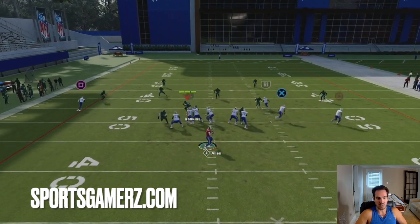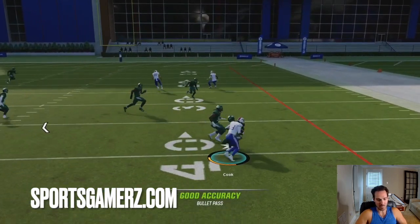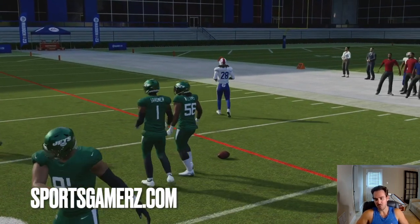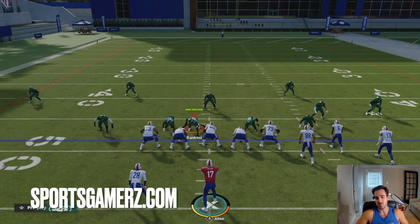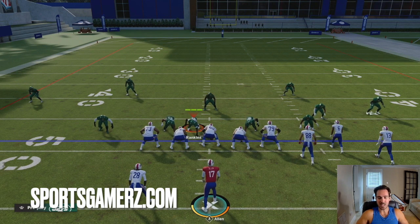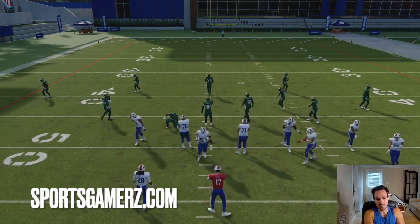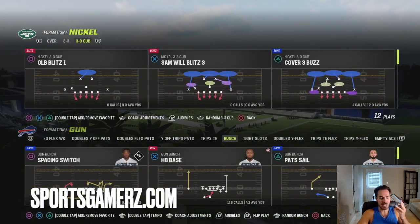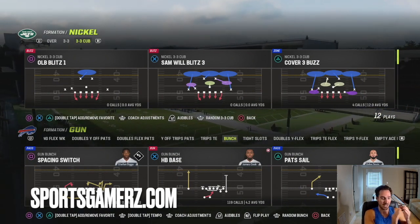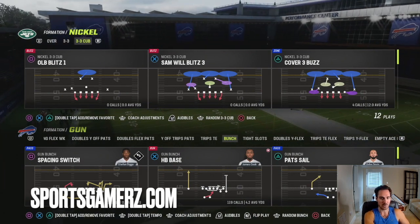The other thing you really want to do with a play like this is make it a quick hike play. You want a play where at most you make one or two adjustments — maybe one hot route, maybe motion one guy a step or two — but you want to make it so that the defense doesn't have time to set up a bunch of adjustments. You can quick hike them and you have a money play. With these three principles, you're going to be dominant on offense in Madden 24, I promise you guys. If you enjoyed this video, smash that like button. Until next time, it's your boy Duke and I'm out of here.